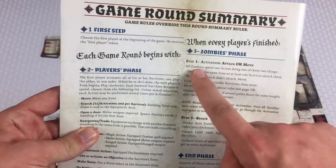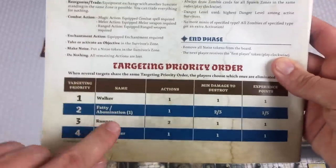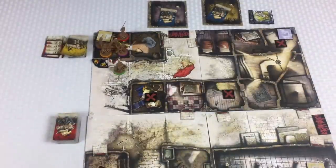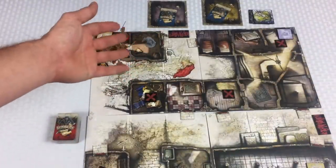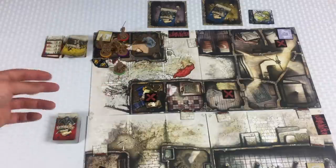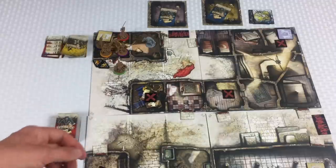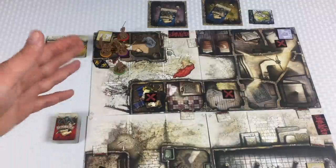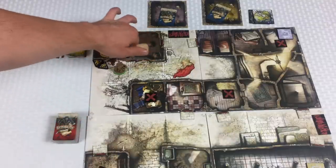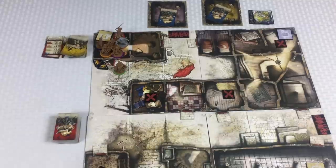The fatties get one action. This fatty, not being on a space with survivors, is going to move toward where there's the most noise. Each survivor counts as a noise token. Zombies always move towards what they can see, then towards what's noisiest. He moves one space — he can't attack anybody because that was his one activation. So the first thing I'll do next round is have Samson attack that guy.